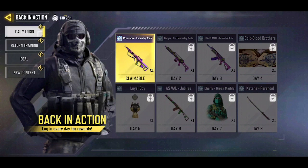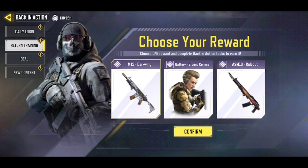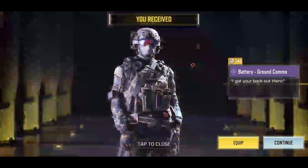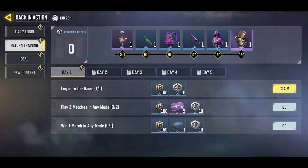Clicking the calendar icon takes you to the event that gives you the Battery skin. As you can see, we're in the Back in Action event, and if you go to Return Training, you can see we've got the Battery Ground Comps character skin right here. You can either get the M13 Darkwing, the ASM10 Rideout, or the Battery skin. I'm going to choose the Battery Ground Comps and click confirm.